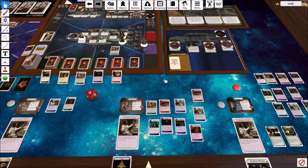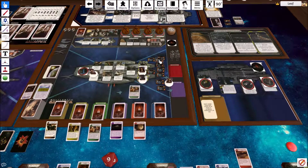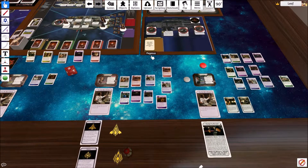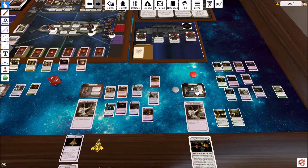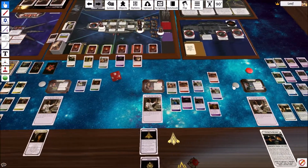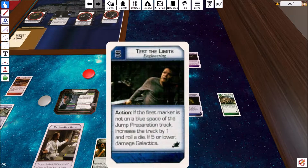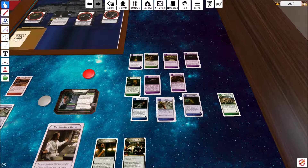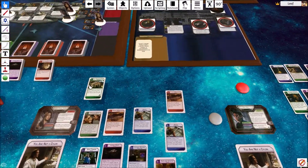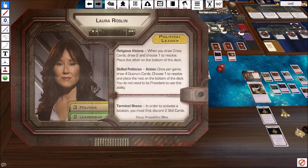She still has another action to play around with, so she's going to go ahead and try to get some of these civilian ships out of here. That resolves that. He is currently in the brig, so there's not going to be a crisis, but he does need to discard — I'll discard all hands on deck.